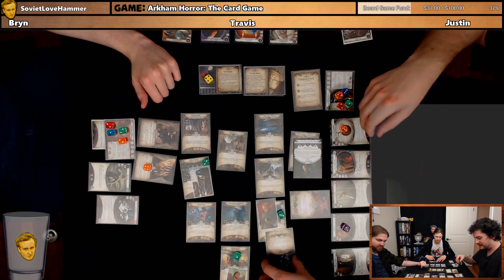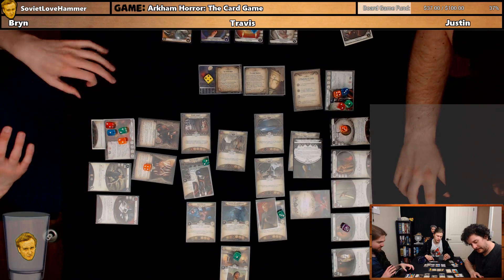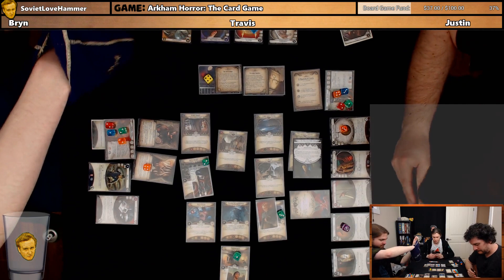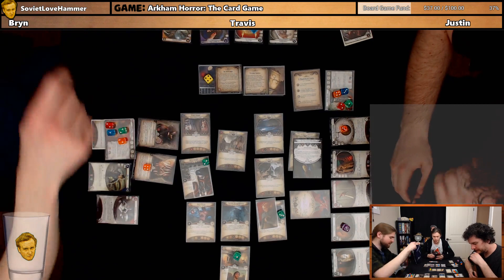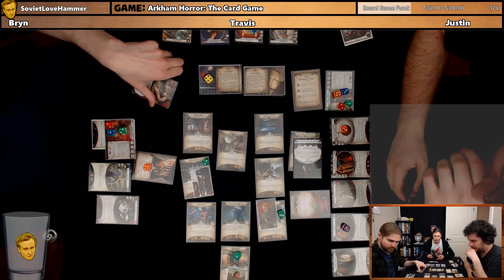Enemy phase, nothing happens. He's going to stand up and engage us. This Byaki is going to get cut into pieces. This Organist is going to be pretty okay. I get to test my Frozen in Fear. I like the design of the St. Hubert's Key a lot — it's a very nice level zero card. Minus one.